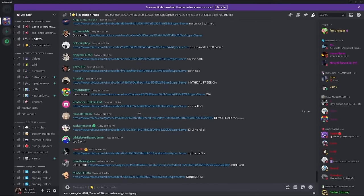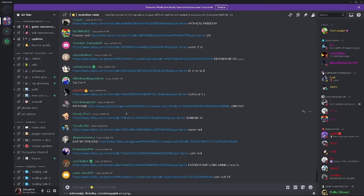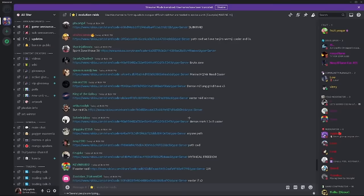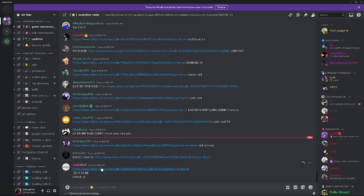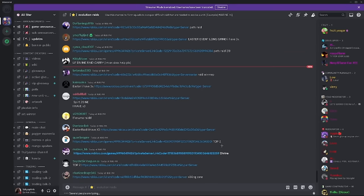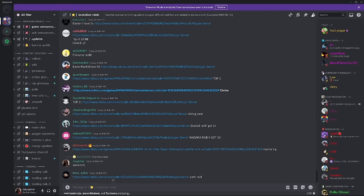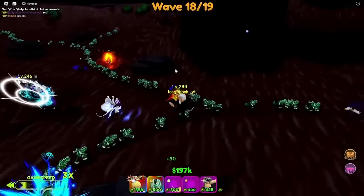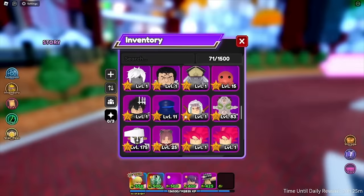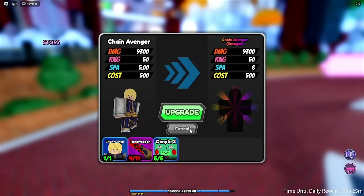Two days ago it was mostly divine raids but there were still people doing Enuma. Now literally no one's doing it — I waited 10 minutes and there still was no link, so I'm just gonna save Kurapika for next episode. That's the end of the video.